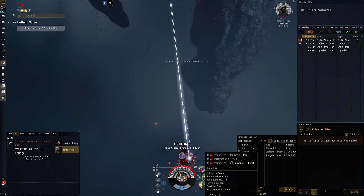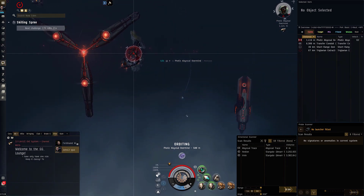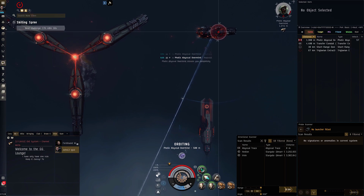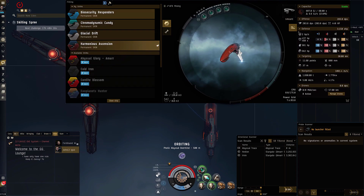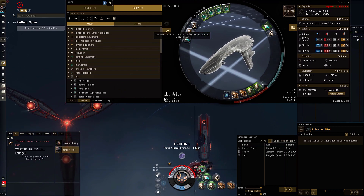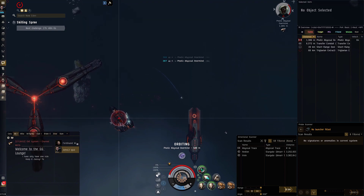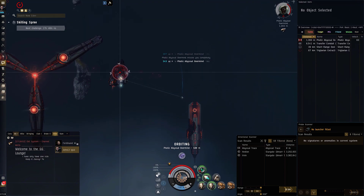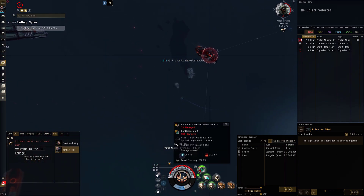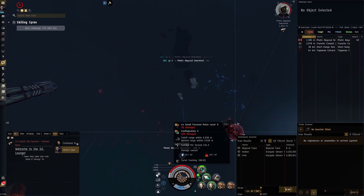Alright, now I'm going to switch to Conflag — I only use it for this guy. It's still going to take a while, probably, even with Conflag. Let's see how much DPS we're doing here. We should be fine for a little bit. 203. I can overheat — maybe just for the video. I've got to make sure I don't burn my guns out and lose this ship, because it would be unfortunate. But with overheat we're looking at 234, so not a huge increase. We're going to manage that.